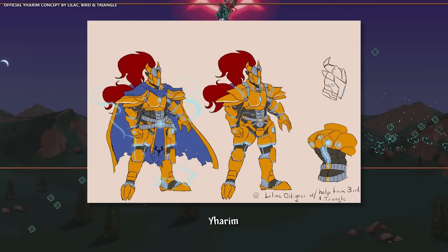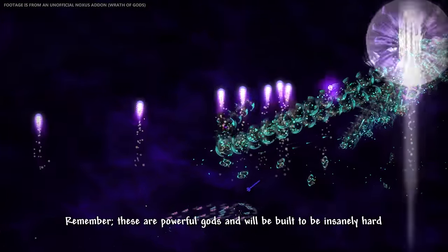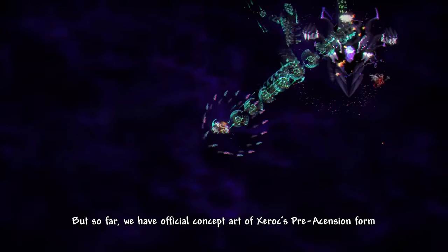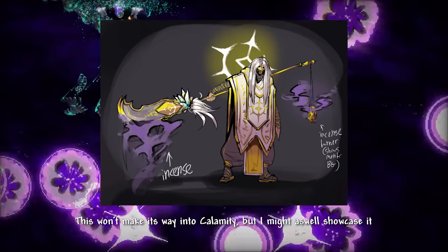Yaren will canonically be the final boss pertaining to Calamity lore, as well as two post-game super bosses being Zerok and Noxus. Remember, these are powerful gods and will be built to be insanely hard. There are no spoilers of what any of these will do, but so far we have official concept art of Zerok's pre-ascension form — it won't make its way into Calamity, but it's worth showcasing.